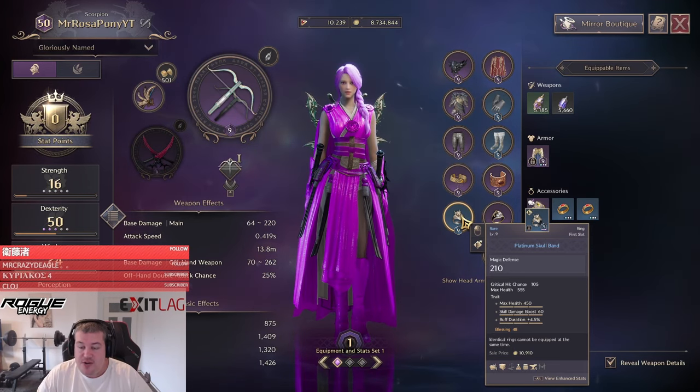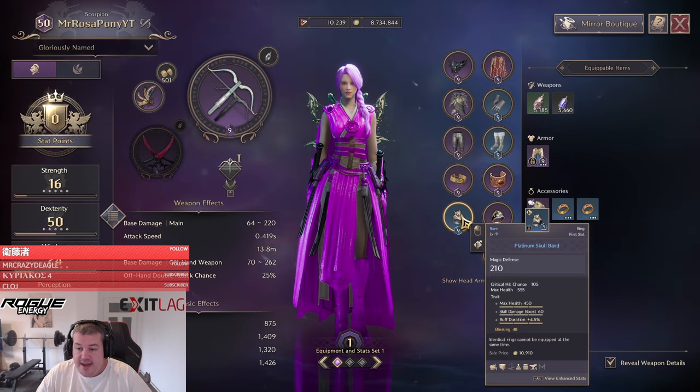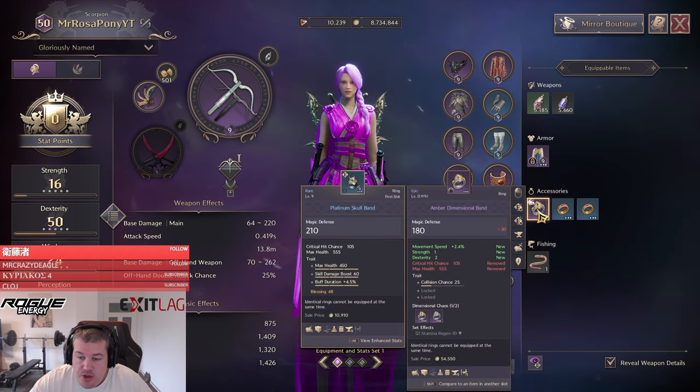Welcome to another part of the upgrade madness series. I've decided to finally move on from my blue ring to the purple amber dimensional band. I've gotten quite unlucky — I've crafted it three times now and every time it was a really bad trade that I couldn't use.